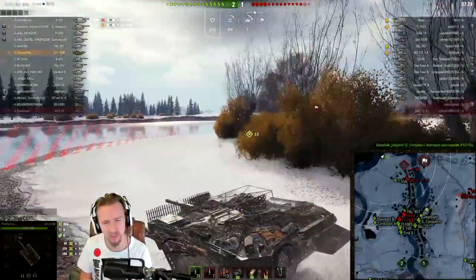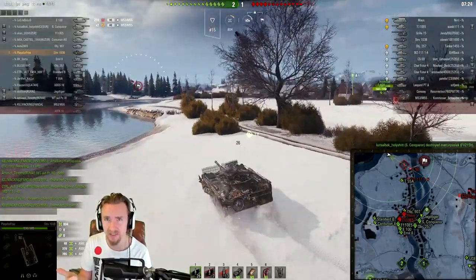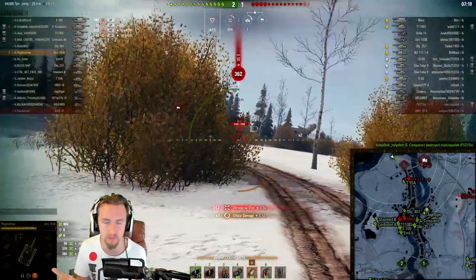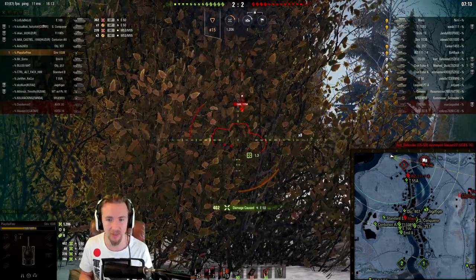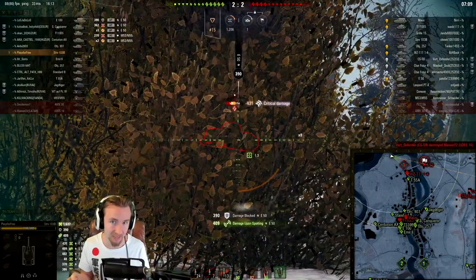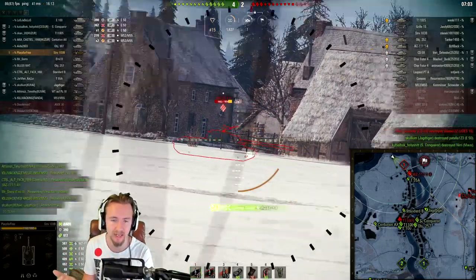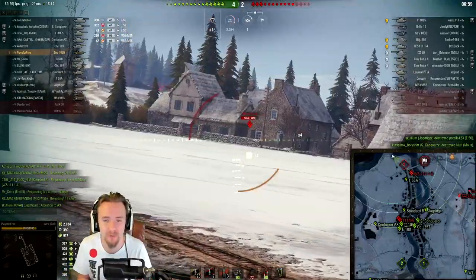Alternatively, if you're a pay-to-win player using premium consumables with a really skilled crew, you could use the turbo in conjunction with bond coated optics and bond vents, and you'll never have to sit still to activate your binoculars. Of course, you'll lose a little DPM without a gun rammer, but the luxury of having enough view range with coated optics will allow you to be very flexible on a ridge line - something I'll show you in the second replay, which is a luxury I don't have on my free-to-play account.